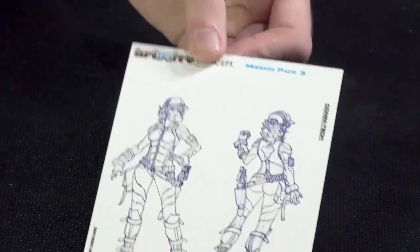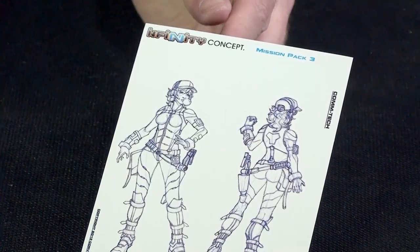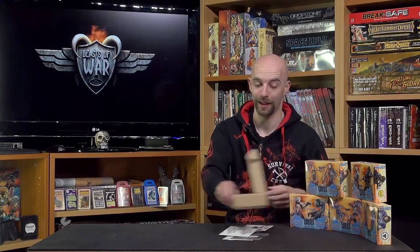We also get our little code sheet, and then we get the basic design for our little Comtec. I would have loved it if they had done her with the bubble gum on the mini. I don't think they have, but it would have been an interesting painting challenge and just one of those funny little things that you go, actually, that's really cool whenever you see it built and painted.